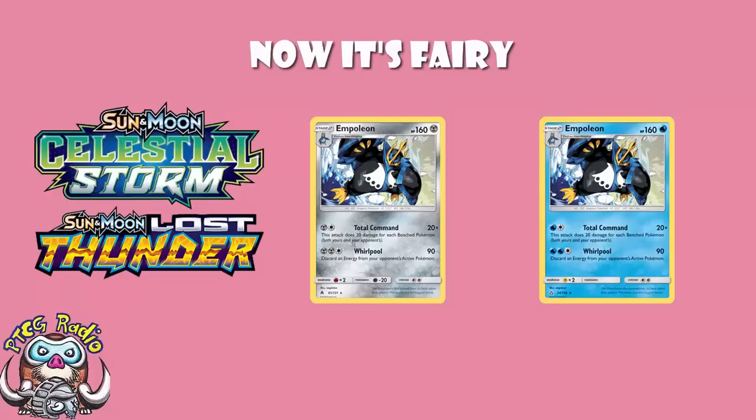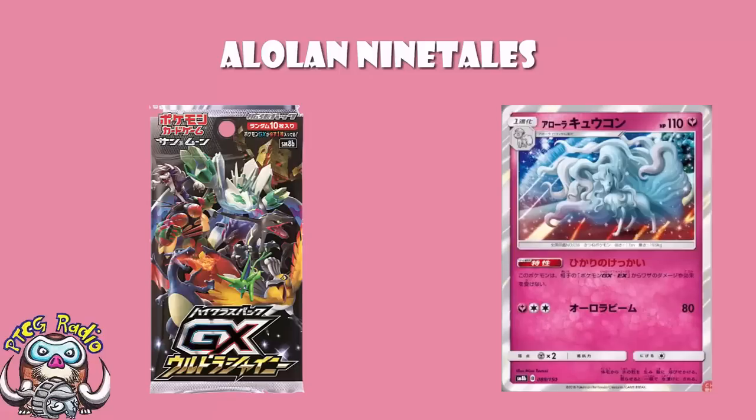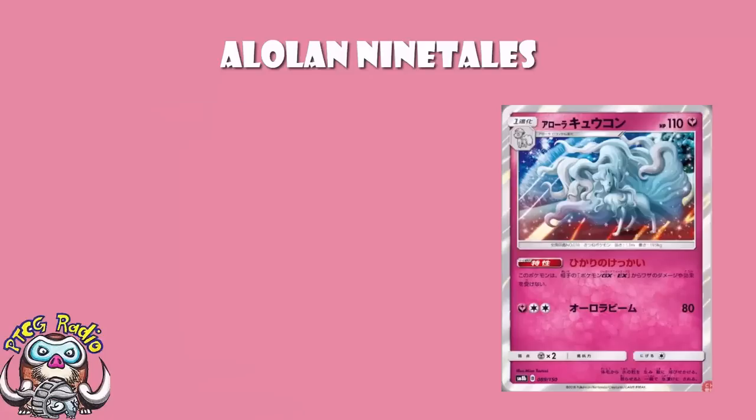Well, it seems like in GX Ultra Shiny they are back. To be fair, GX Ultra Shiny is largely a reprint set, so it does make sense that we would have some alternate type reprints. But it still strikes me as very odd that we've had this big break, and now we're back with them. So, this Alolan Ninetales - I mean, it's good.